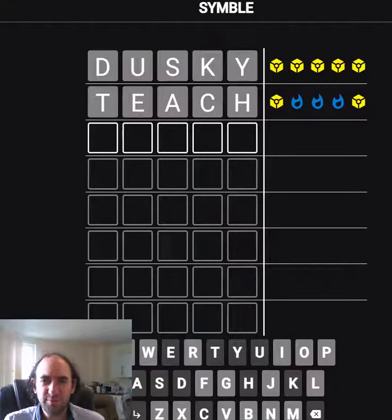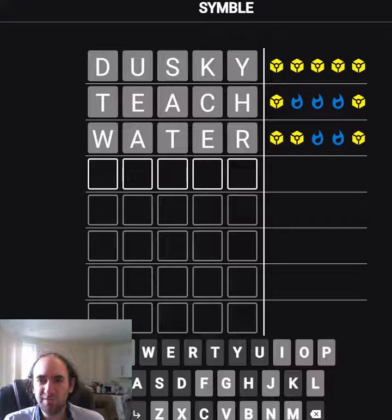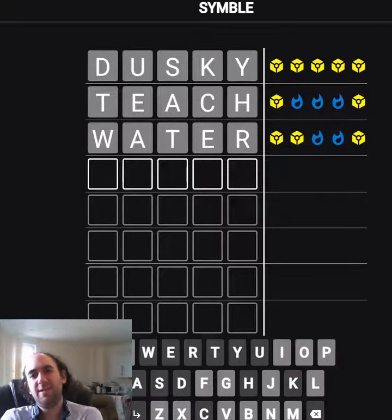There could still be lots of things. Let's try water — A, T, E could be in the middle. Oh, that's interesting. So I think we're going to have E in third, probably A in fourth, but it still could be T in fourth.